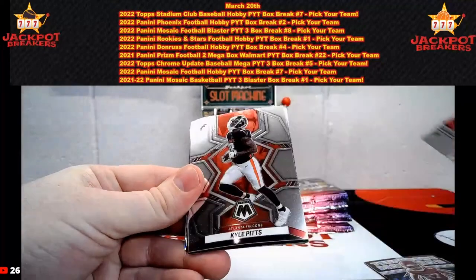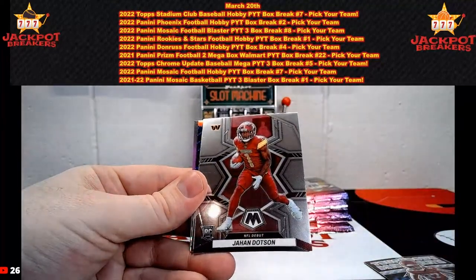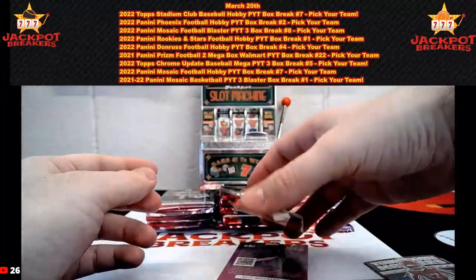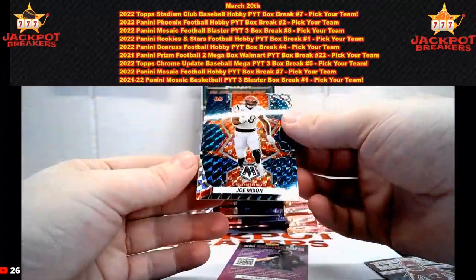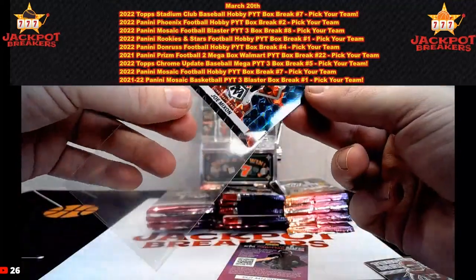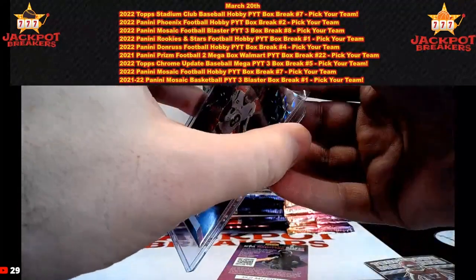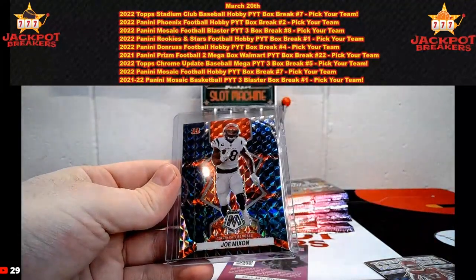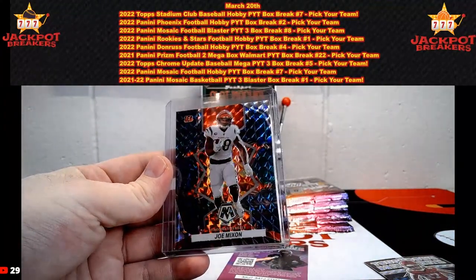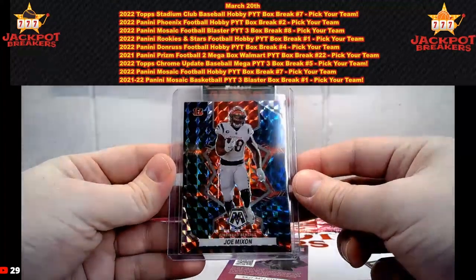Pack number two: Tyler Murray, Kyle Pitts, Tyler Lockett, Johan Dotson NFL debut, and an Episcopidi on the rookie. We have the Joe Mixon.